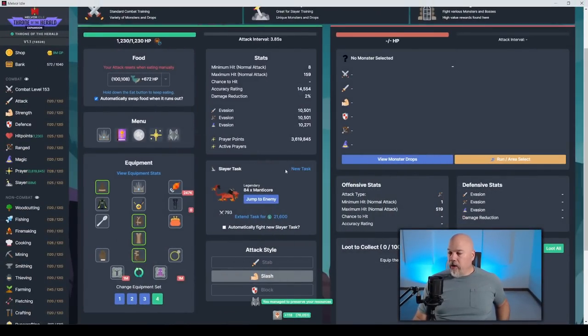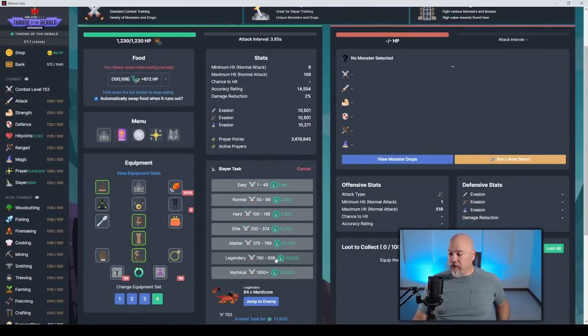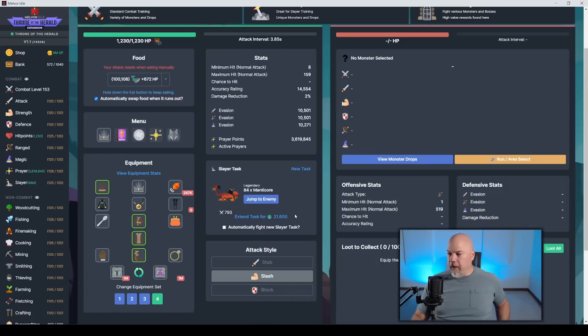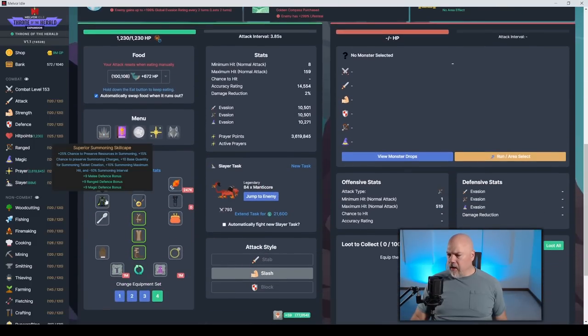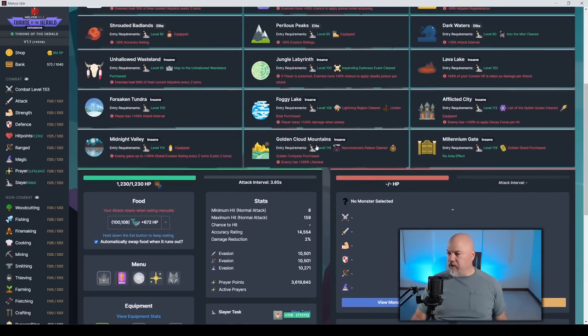Moving along to combat — we do have some new slayer levels: legendary and mythical. These are pretty steeply priced: 50,000 for legendary and 100,000 for mythical. One of the problems I ran into is that I needed all the slayer negation. If you go into these slayer areas, there's 149% chance for deadly poison, 149% chance that current hit points are taken as your attack — some really steep negation, getting up to 200% and even 299% lifesteal on Golden Cloud Mountain. That's just brutal. So there is a lot of slayer negation to deal with. Make sure you get the slayer skill cape and put it on if you're going to do any of this, because it's going to hurt a lot.